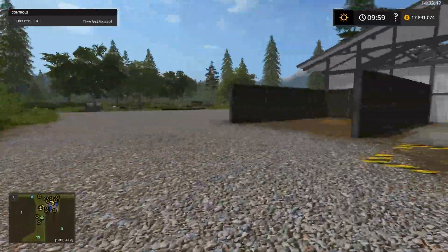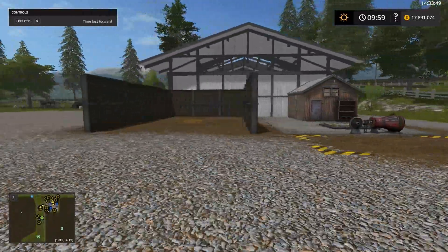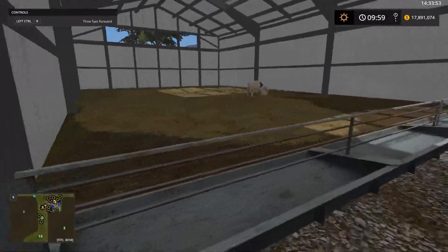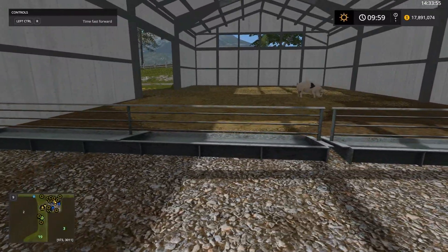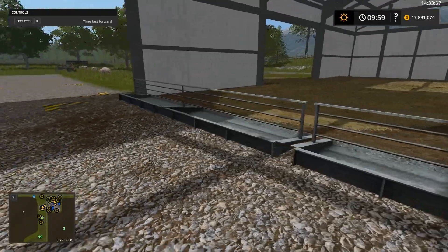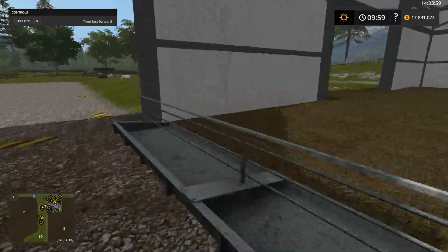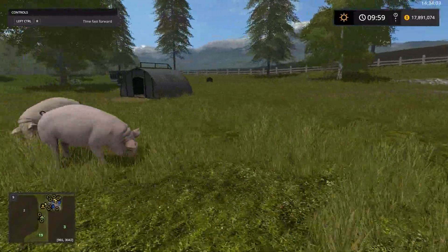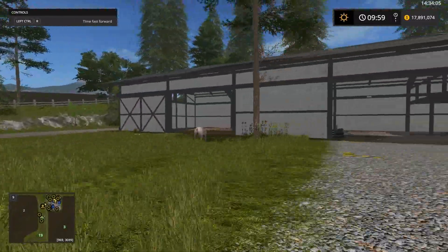Further down are the pigs, and they're more in line like the sheep area, with your feed here, feed and water here, and straw over here. But a little bit better looking area, a little bit more modernistic looking.